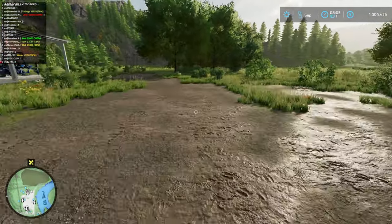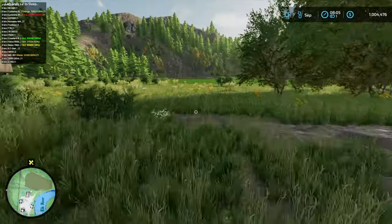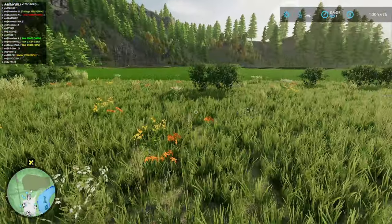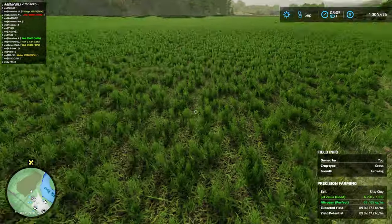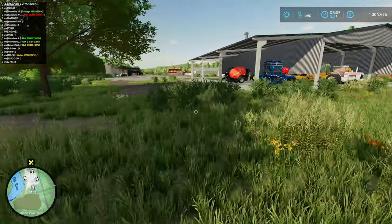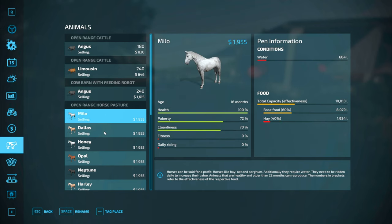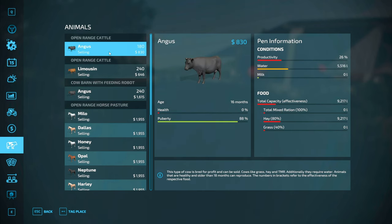Hello everyone, here playing Farming Simulator 22 on Elk Mountain, Wyoming. Since last episode we finished up everything with our hay fields and fertilized them as well, so it'll probably be another month before they're ready to mow again. Looking at our information screen for our animals, we actually made it through the night on all of them, although it looks like we need to do some feeding, so that's what we're going to be working on this episode.